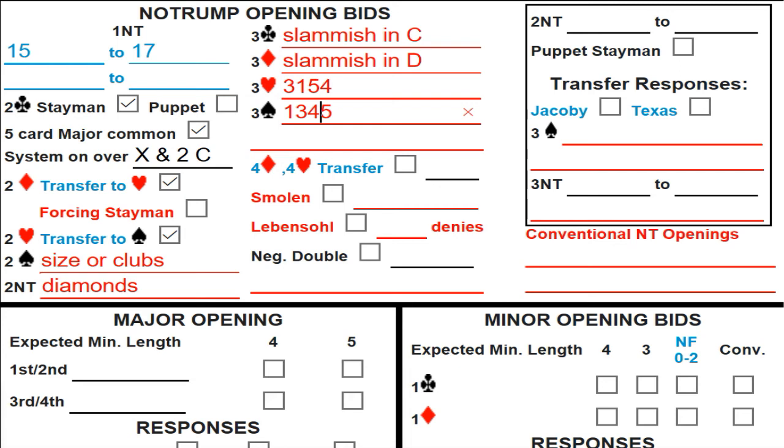Especially the minor suit jumps — when you bid three of a minor and agree any subsequent bid is a control bid for that suit, you'll find spots to reach minor suit slams that better pairs are getting into. Right below that is the Texas transfer. Four diamonds says transfer to four hearts; four hearts is a transfer to four spades. We're guaranteeing a six-card suit and enough to play game — 10-plus points — so these show a game-going hand with a guaranteed fit.